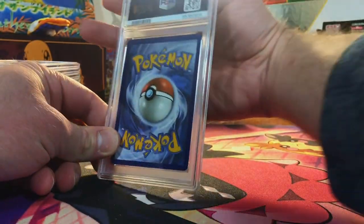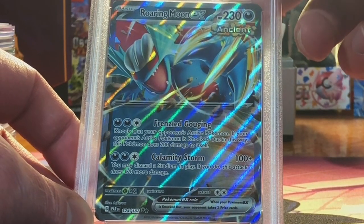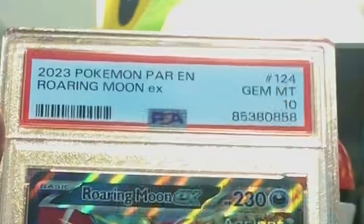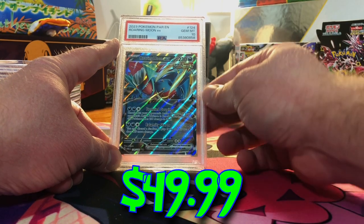Looks good to me, no problem there. The Roaring Moon EX. Everybody loves a Roaring Moon, right? There is nothing wrong here. I'm gonna guess a 10. We got the Gem Mint 10 — first Gem Mint 10 of the reveal.